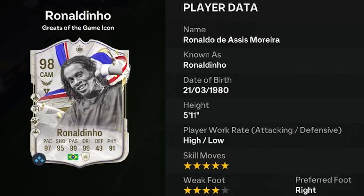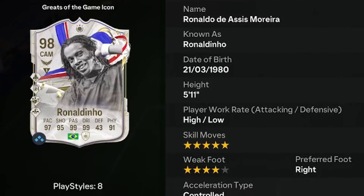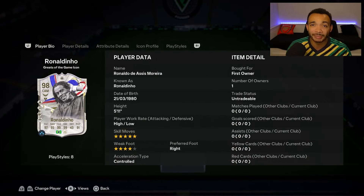He's 5 feet 11 inches tall with a unique body type. High/low work rates, right-footed, with a 4-star weak foot and 5-star skill moves. It is a bit of a shame he's only got a 4-star weak foot, but it's Ronaldinho. If you want him off the market, he's around 600k, or you can get him at level 30 of the season objectives.